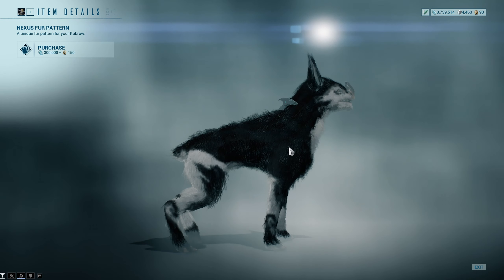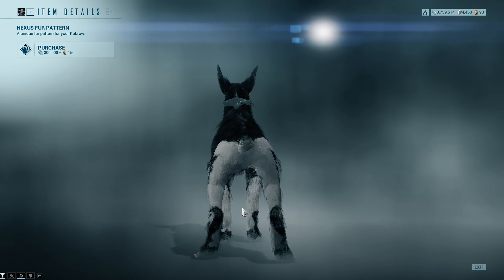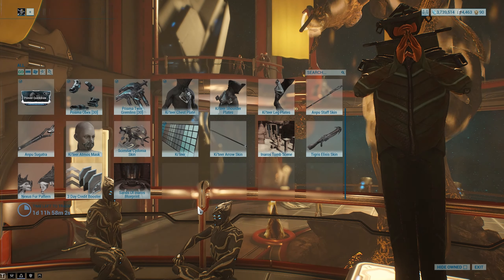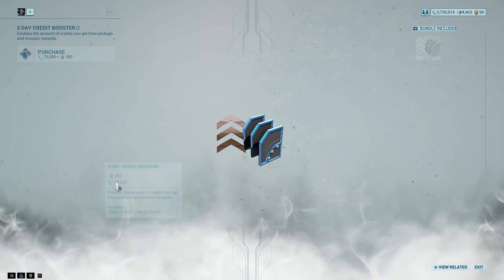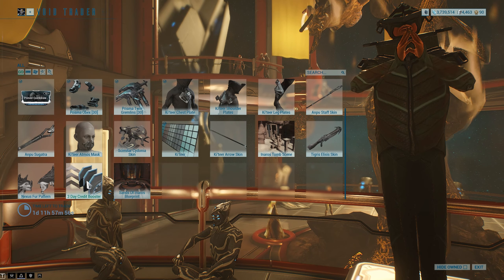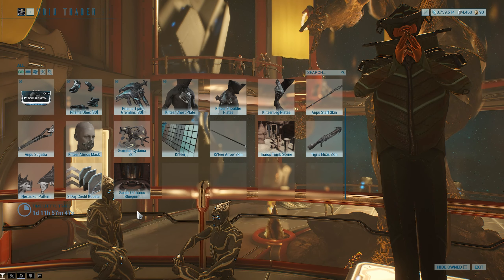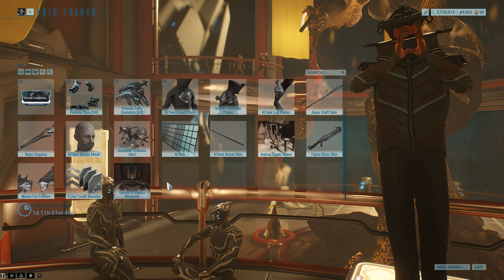Nexus fur pattern — it's just a fur pattern. It's got some swirls on the legs and stuff; it's fine. Three-day credit booster for 350 ducats — I guess if you have excess ducats it might be worth it if you're planning on doing a lot of farming. And then we have Sands of Inaros blueprint, as always.